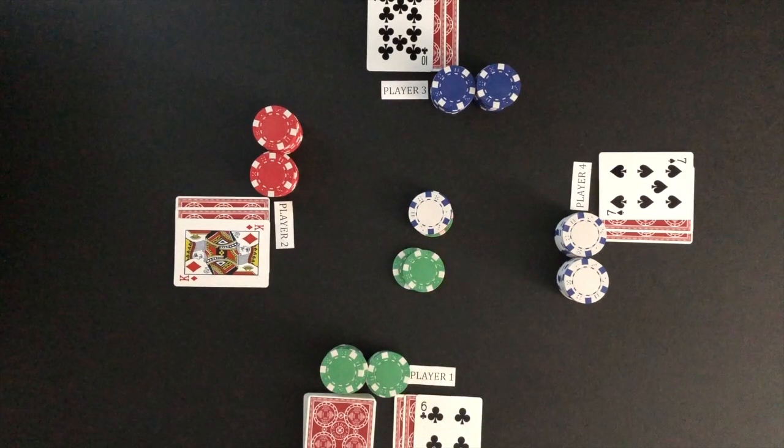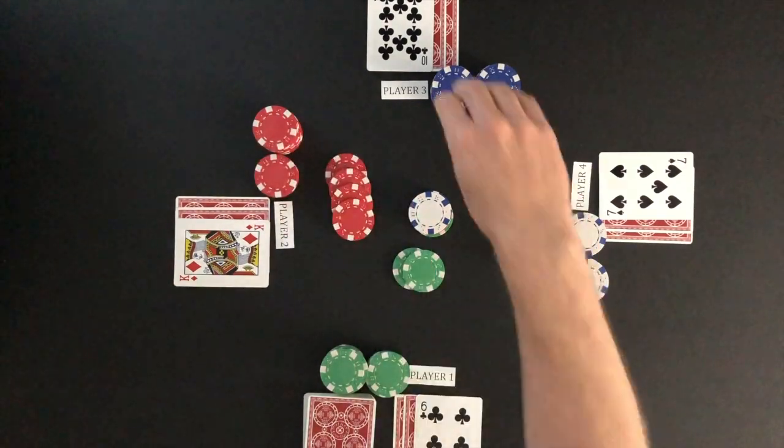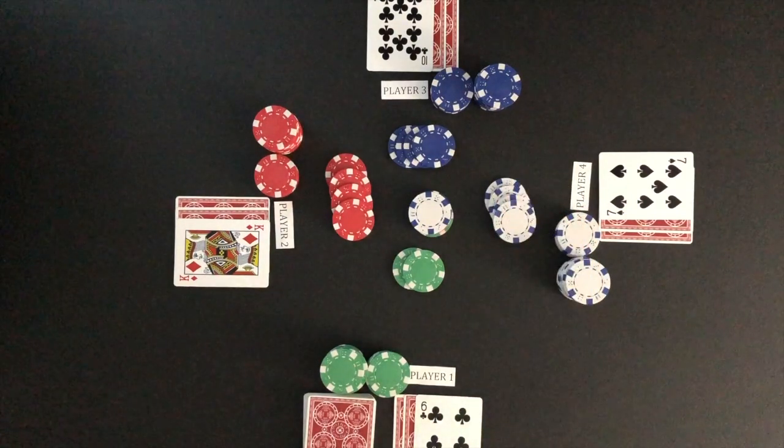Play moves left to player two. Player two has three options: they can call the bet by betting the same amount as player one, raise the bet by doubling the bet already made, or fold to be out of the hand. Player two decides to raise the bet by two chips for a total of four chips. The options move to player three, who calls.